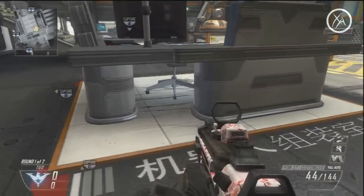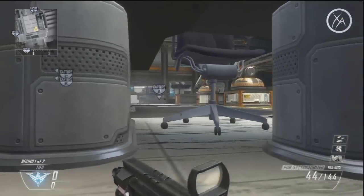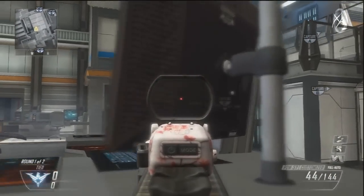Finally, I almost forgot these spots — you can look underneath these desks here on both sides. It's great for bomb game types like Search and Destroy or Demolition because there's a bomb site right to your left.